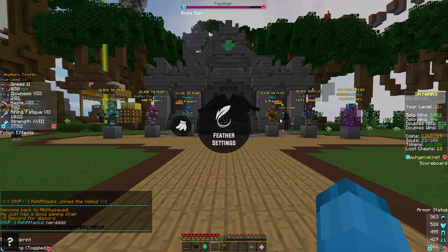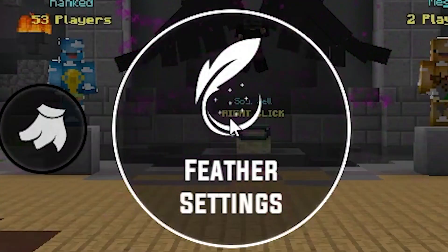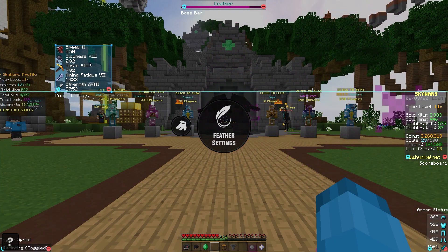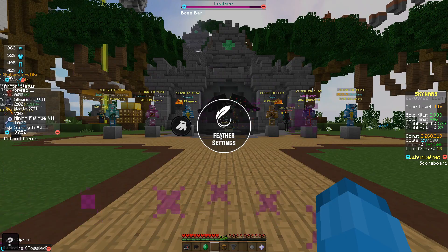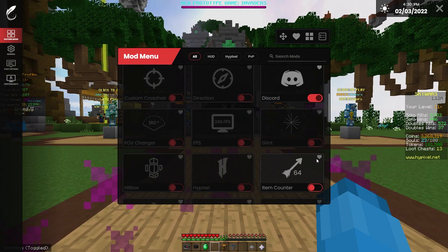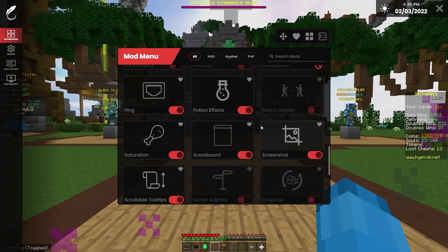You can open the settings by pressing right shift, and you can also access your cosmetics, some settings, and edit your UI from there. They have a little snap feature for their UI, and you can find your preloaded mods such as armor status, CPS, boss bar — a lot of these things are also in Lunar client and Hypixel mods.